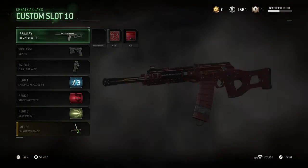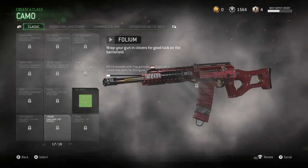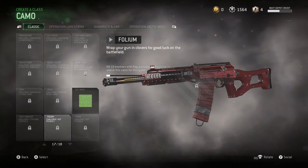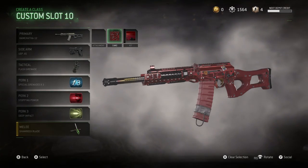For shotguns, you've got to kill 10 enemies with frag grenades on Daybreak to unlock Folium, and then kill 50 enemies on Daybreak with frag grenades to get Prism.